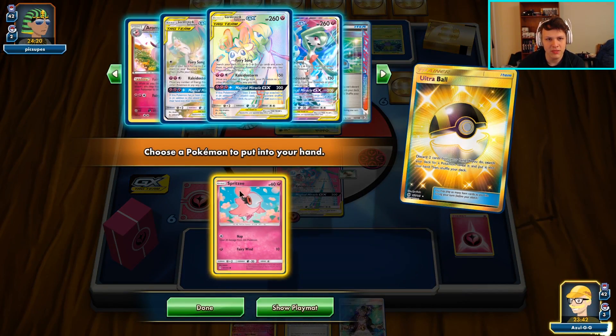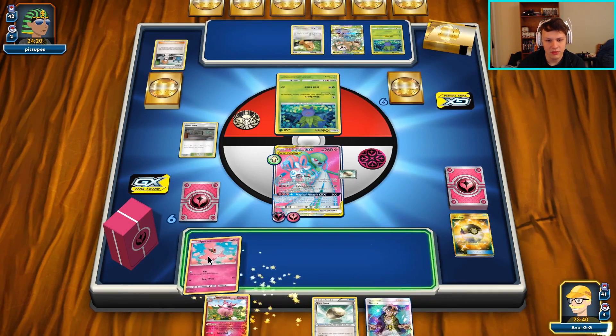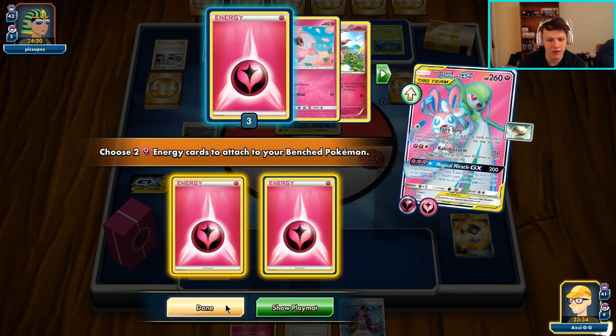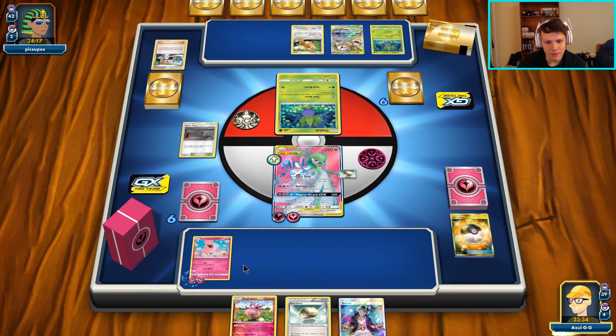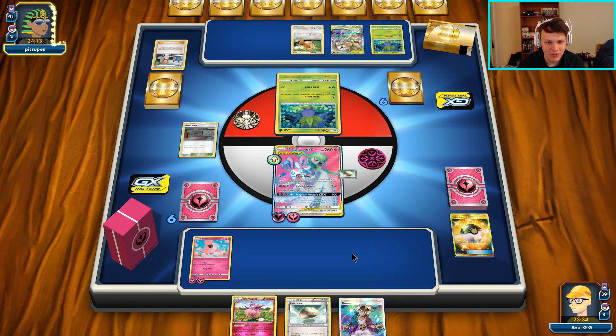We have to Ultra Ball away some cards. I don't have enough Fairy energy, but I think it is worth keeping the Float Stone in play here on the Aromatisse. We get the Spritzee - the other Aromatisse line is in the deck, that's also important. It's good for us to try and find that as soon as possible. Here is our Fairy Song on the Spritzee. Our game plan is going to be to knock out the item lock Vileplume if they even go to set it up.